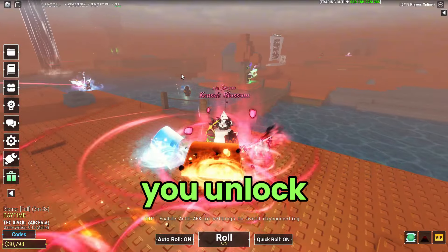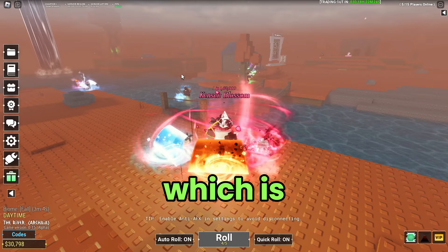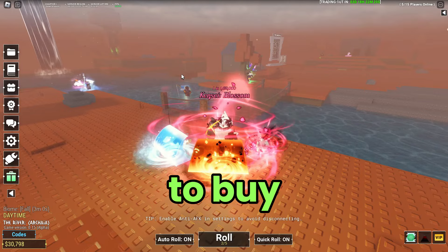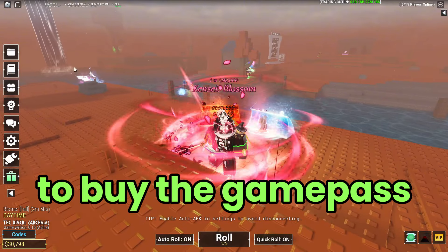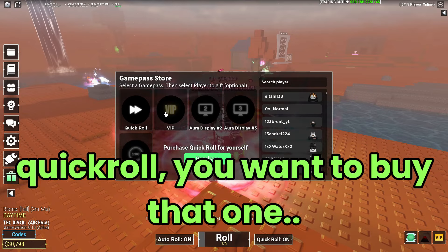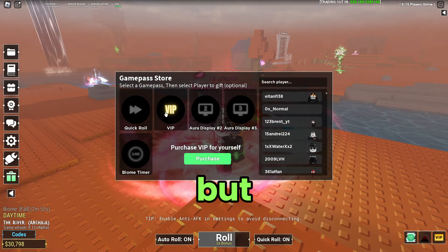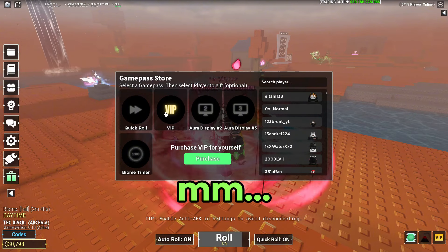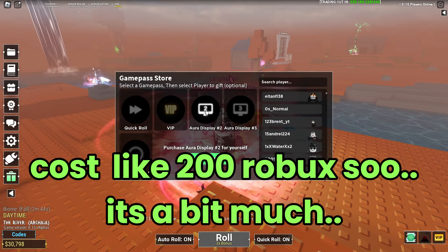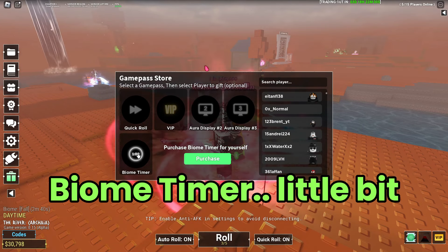You unlock Quick Roll at 250k rolls, which is a lot, so I recommend buying the Quick Roll game pass. For other game passes: VIP and the 30% Luck Boost are pretty nice to have, but they're around 200 Robux, which is a bit much. The Biome Timer is a little handy but mostly useless in my opinion.